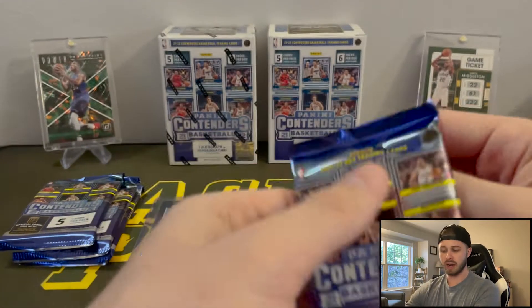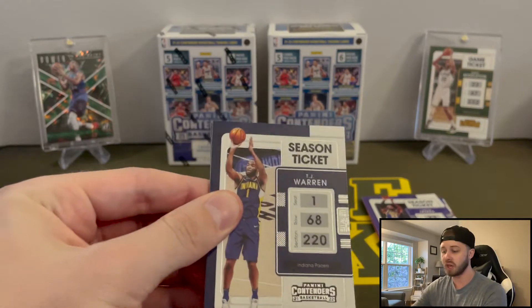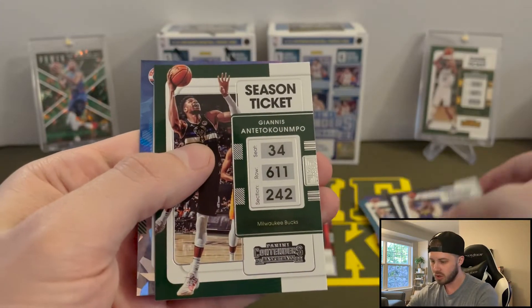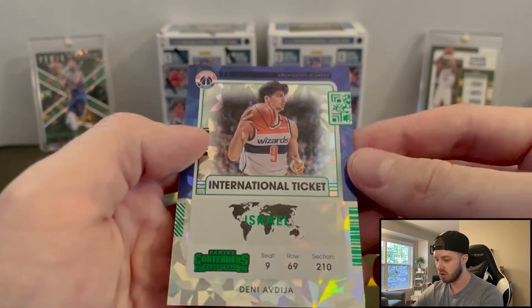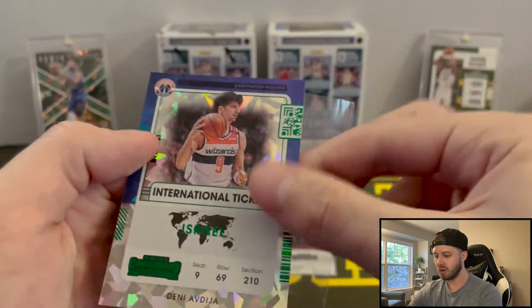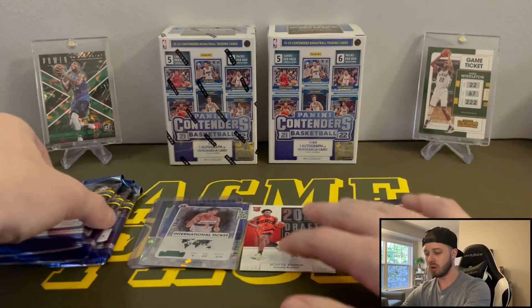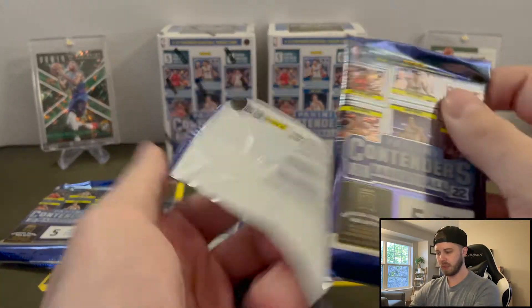So that's cool. I really like that they have the Cracked Ice parallels in here. I don't know how many we're going to get — so far it's been one per pack, because we got another one in here. Aaron Gordon, Gordon Hayward, ticket stop, international ticket, Avdia — cool, very nice. That's a Year 2 Avdia. If it's one per pack, man, these are kind of killers. Israel, cool.